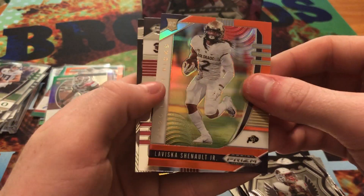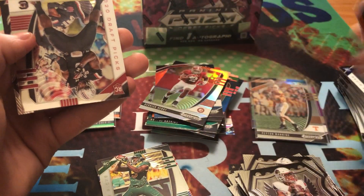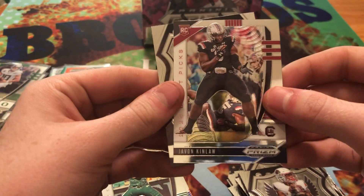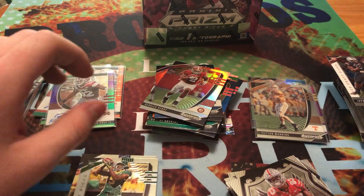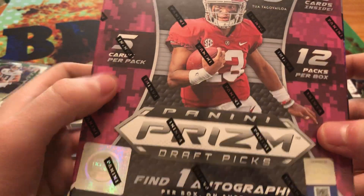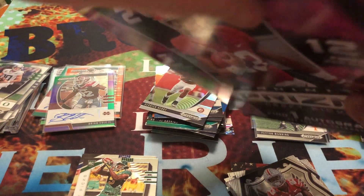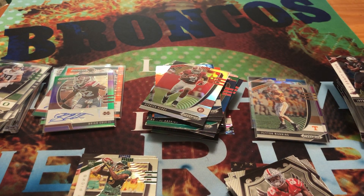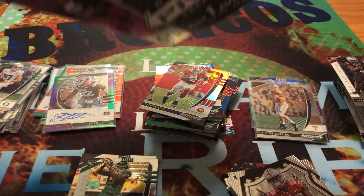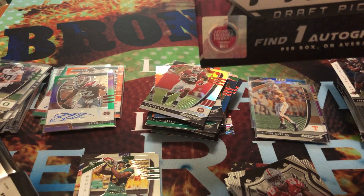And right behind it, we got an orange LaVisca Chenault Jr. rookie card, Javon Kinlaw, and Crusade Terry McLaurin. So that's it for the blasters. Last but not least, we have one Mega Box — we are guaranteed one autograph in it.